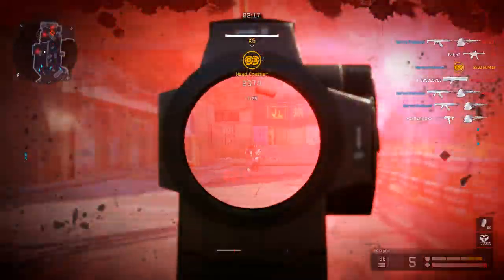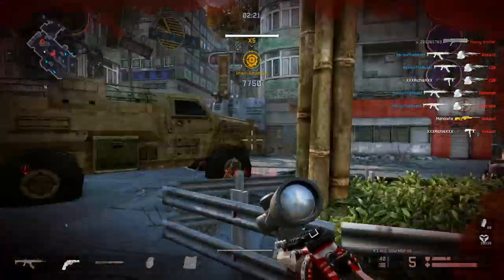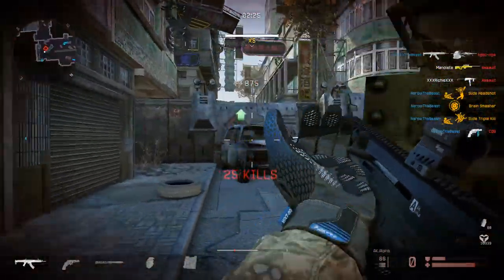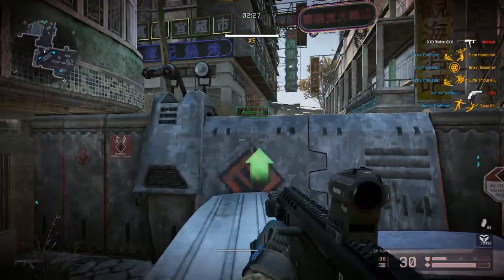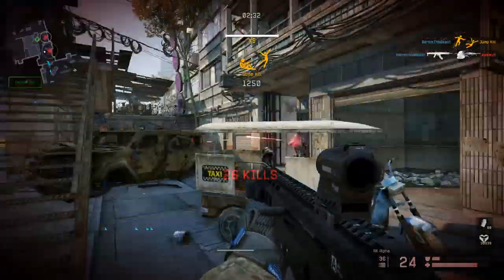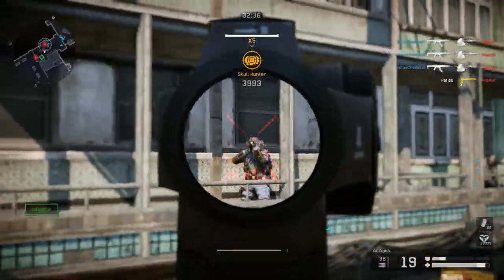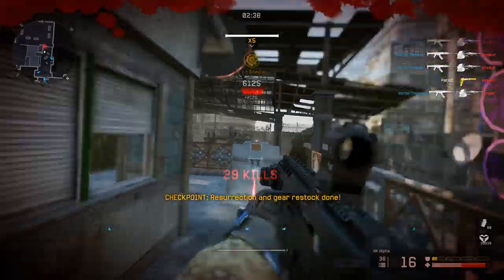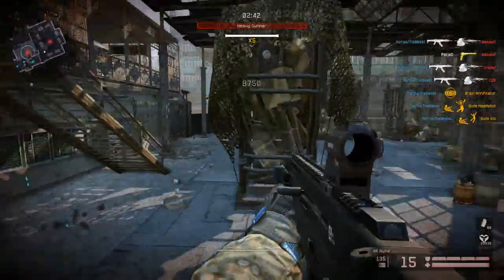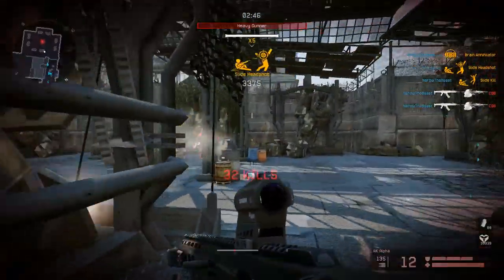Warface AI only stares at you when it sees you and shoots you while moving back and forth. From time to time it throws a grenade at you. There are different types of enemies, including mini-bosses and bosses, which behave quite differently. An important thing to note: the AI spawning is configured so that you always have to cross a certain point to stop the spawn, otherwise the same enemies keep spawning from the same spots multiple times.